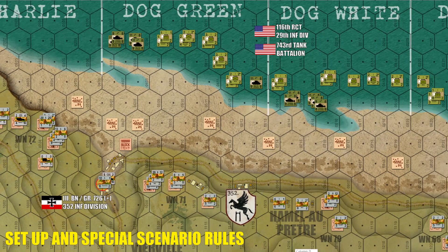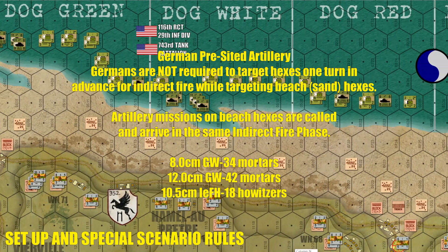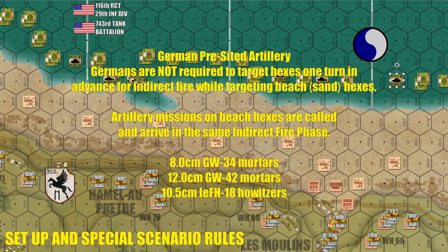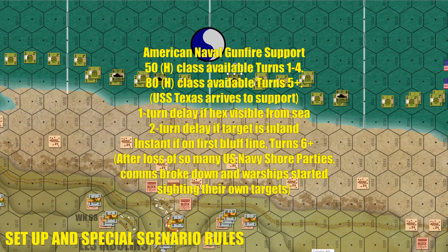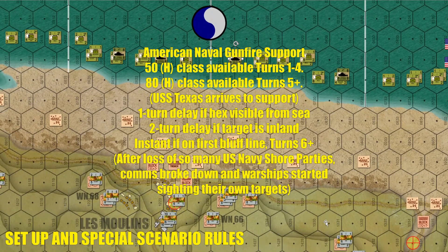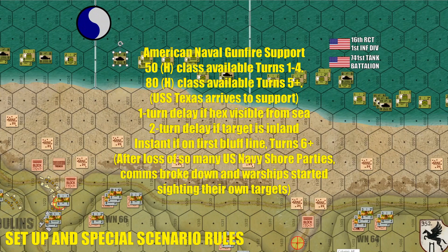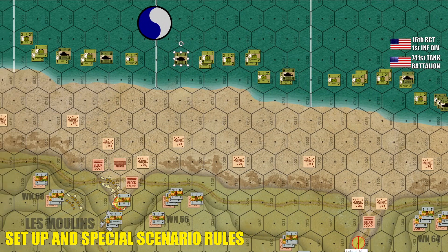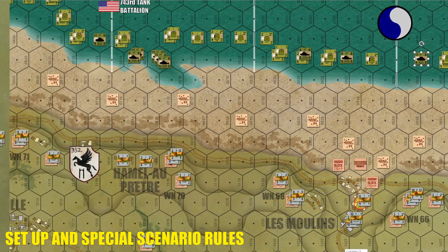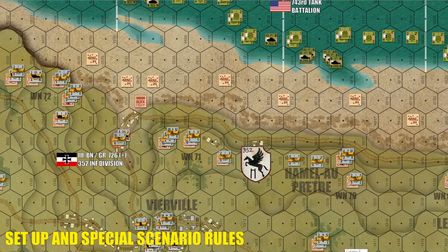All of the beach hexes on the map are pre-sighted by the Germans, so when they call in indirect fire assets, they do not have to wait the normal one-turn delay. The Americans also have tons of indirect fire in the form of naval gunfire support — some of it instantaneous depending on what they're targeting, some requiring one or two turns. The Americans also have a swarm of P-47 Thunderbolts for tactical air support, mostly armed with bombs, some with rockets, although there frankly isn't that much German armor on this table.